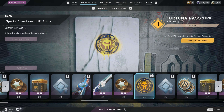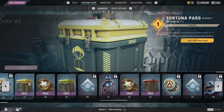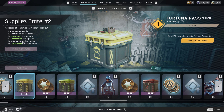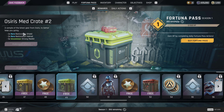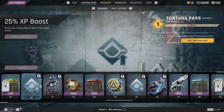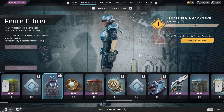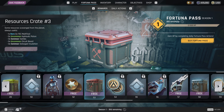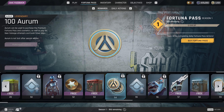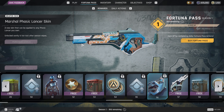More XP boost. The Marshall skin for the Manticore — not bad — and a Manticore. A spray, more XP boost, some Aurum, a supply crate with grenades, stims, and ammo. A med crate with heals. Another prospector titled Peace Officer — not bad, I like it. Some insurance tokens, a resource crate with some good stuff. More Aurum. XP boost and the Marshall skin for the Phasic Lancer.